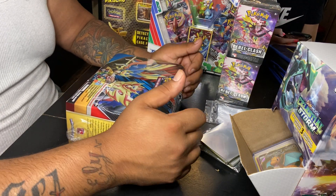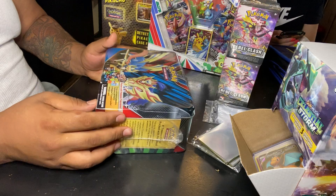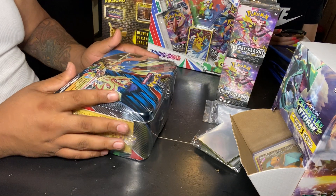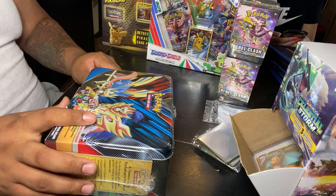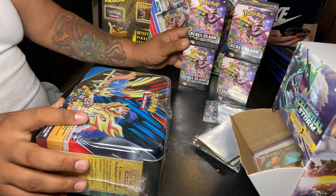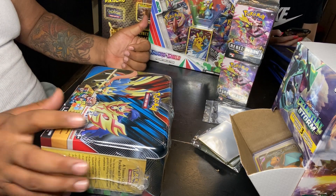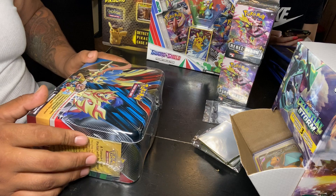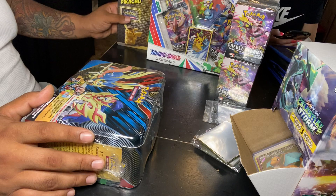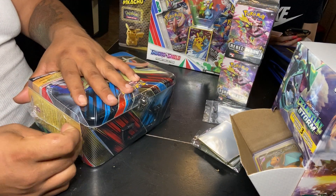What's up Poki Shufflers, Poki Train J back with another opening. Today we are going to open this Sword and Shield tin can and see if we can get more cards for the set. We also have some Rebel Clash Build-A-Battle, four boxes of those, a Sword and Shield figure collection, and a Detective Pikachu case. But for today, we're going to open this one and see what we can get.